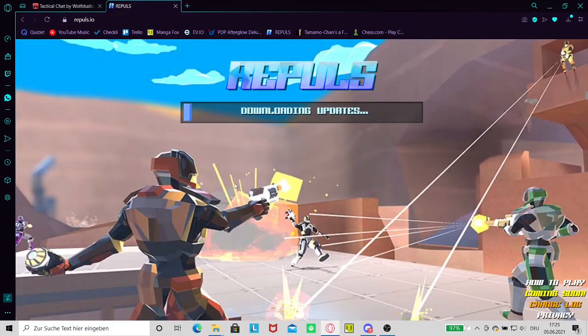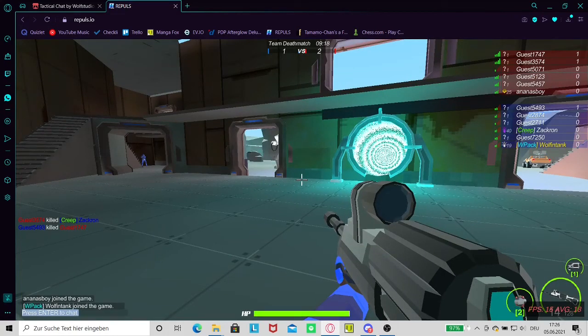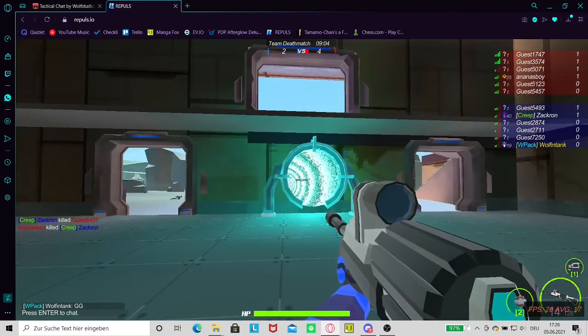Now go here and start Re:Pulse. It's important that you set how to open the chat — so like you open the chat here with Enter, you have to set this to Enter in the other game, or just message me. Then you press for example Shift+1, and this is how it works.